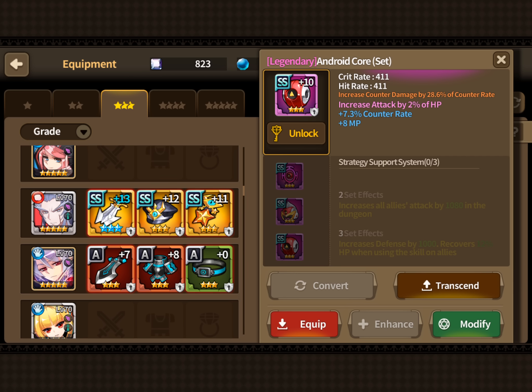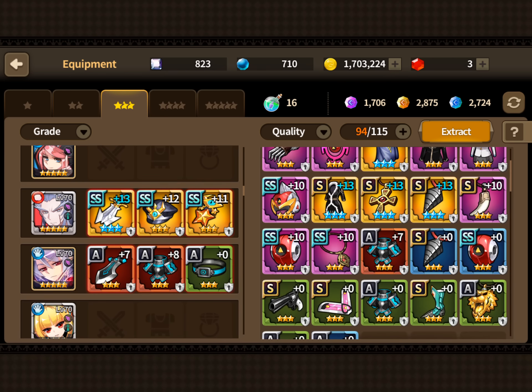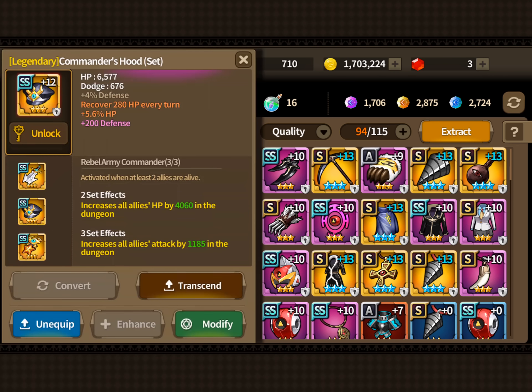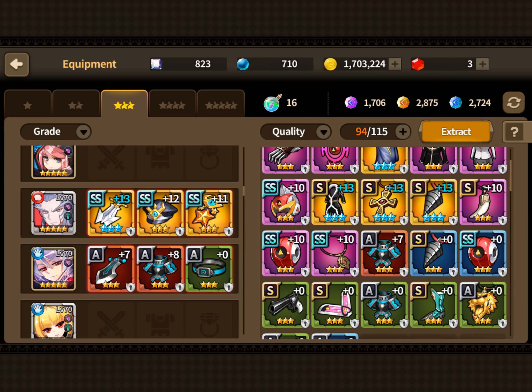Strategy Support is not a must but it's nice to have. Having one set wouldn't be bad. Ideally you'd have three Commander sets, but three might be outrageous. Most people have gotten some Strategy Support pieces for free, so finishing that for at least one extra set is a solid option. If you're not going for three Commanders, definitely get Strategy Support.